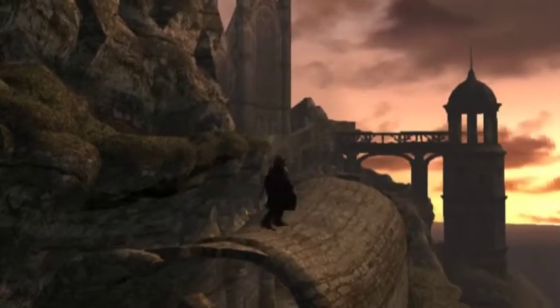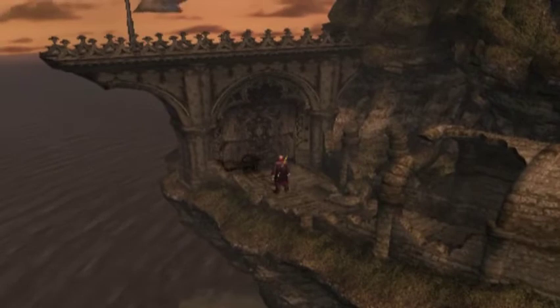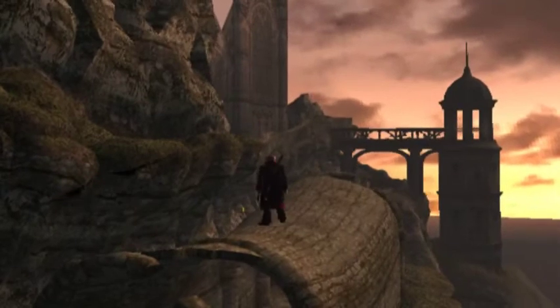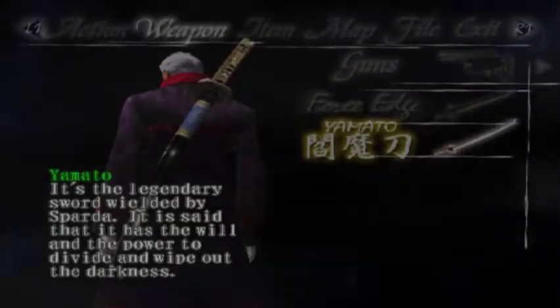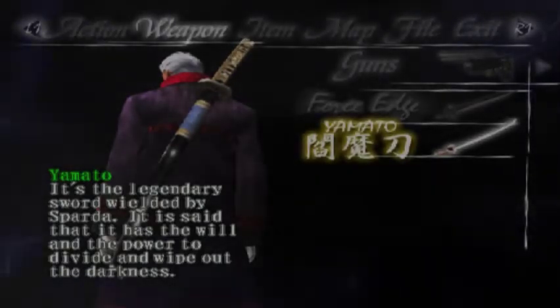You might notice that we look different. That's right, we are actually Sparda. And you can see the demonic shadow, which is pretty cool. What's this sword we have? It's a katana - Yamato. It's a legendary sword wielded by Sparda. It is said that it has the will and the power to divide and wipe out the darkness. Very interesting.